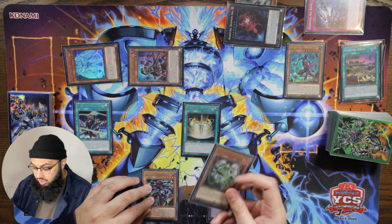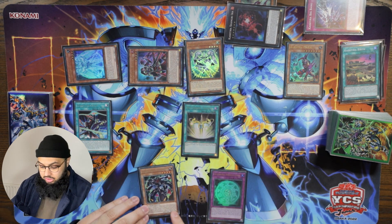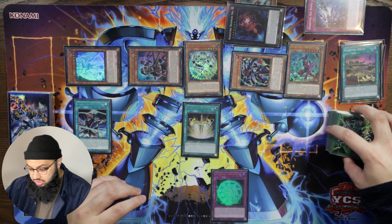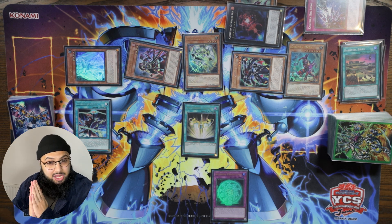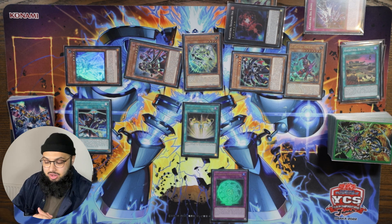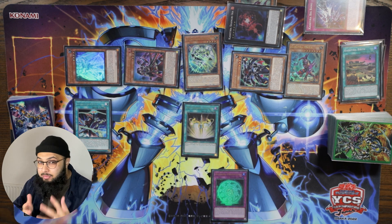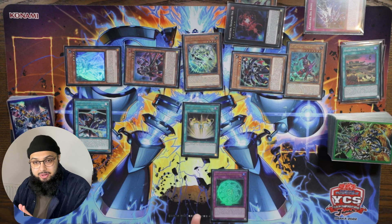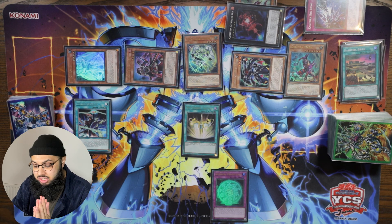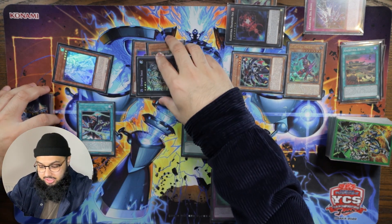We want to normal summon Onomatopoeia, and because we control it we can special summon the Coat from the hand. Our monster zones are getting quite full, so let's be conscious of that. Now we're going to activate Onomat Pickup's effect — in a pure Utopia deck you don't even realize it has one. You can basically turn everything into the same level as a Gagaga or Onomat-type card. We're going to choose Onomatopoeia, and everything is level four now.